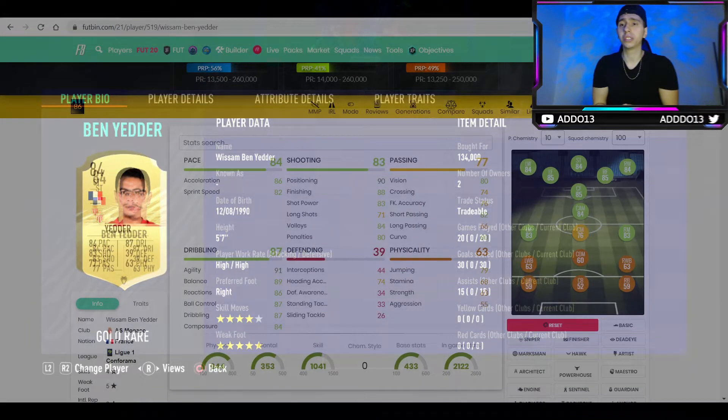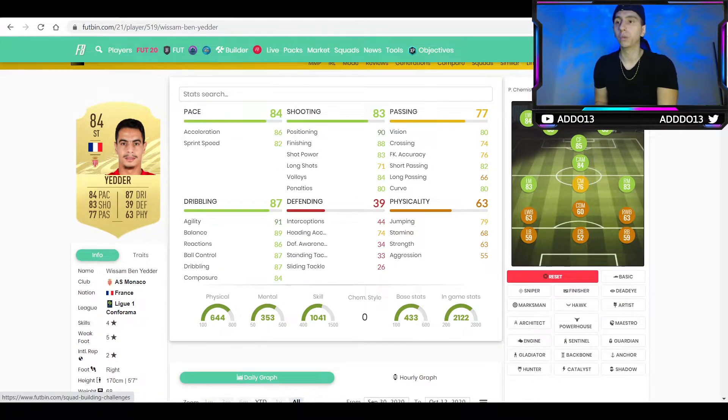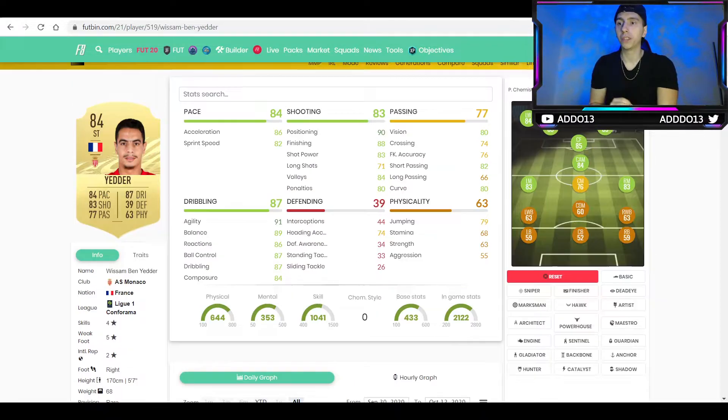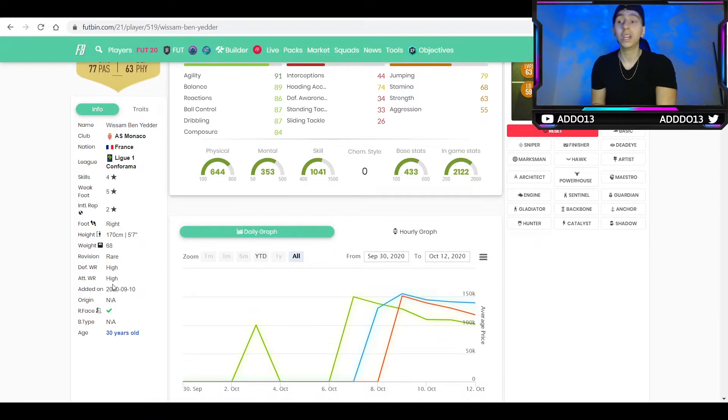Let's look at the other versions. This is the FIFA 21 Ben Yedder that you just saw, and this is the FIFA 20 version. You can see they've nerfed the acceleration by 2, giving him one more sprint speed, plus 1 overall as well. But the main thing for me is the shooting stats are pretty similar — you're not going to notice that. It's the plus 2 dribbling and the plus 1 agility; he just feels a lot more smooth and silky on the ball this year. And with the 80 curve, you can still finesse it. The main thing is the 5-star weak foot. People keep telling me 5-star weak foot is not important — it's not necessary — but it is extremely important. When you're playing against elite players who know where your weak foot is, they will force you there. And when you include that with skill moves, people don't know what you're going to do and they can't stop it.